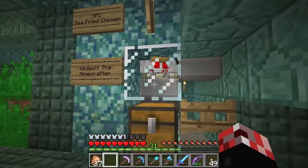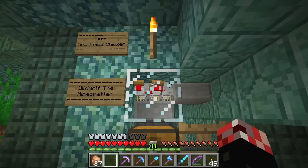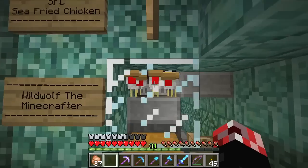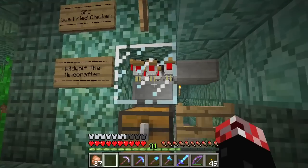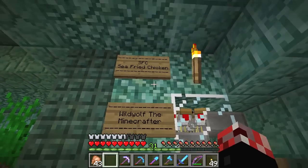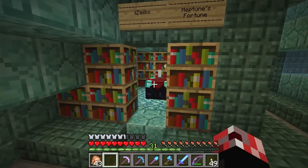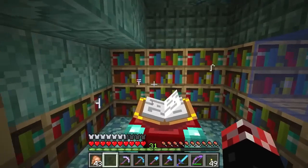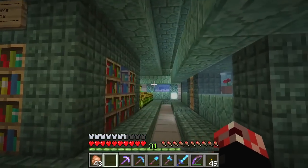Moving on, this is the Chicken Cooker. This design is from Izuma Void - if you want to go ahead and check out the Chicken Cooker design, go ahead and look in the description. It produces some very good results and I'm a big fan of it. It's called SFC - Seafried Chicken, because why not? Moving on, we have ourselves another Enchanting Area, capable of level 30 enchants because we have more than 15 bookshelves.